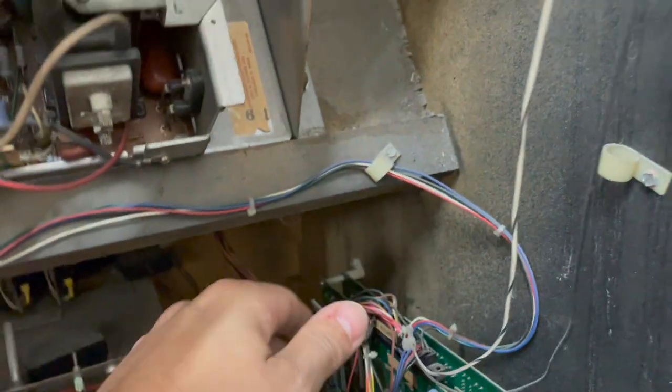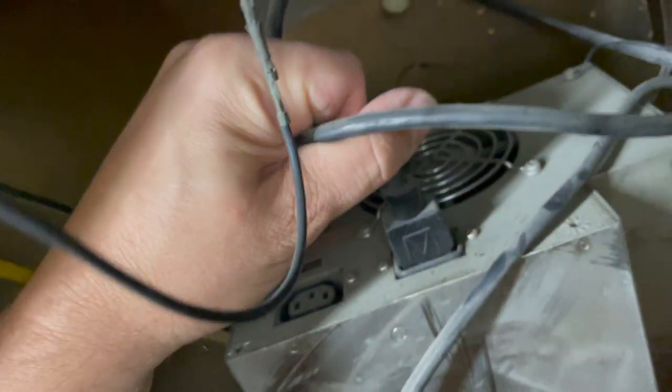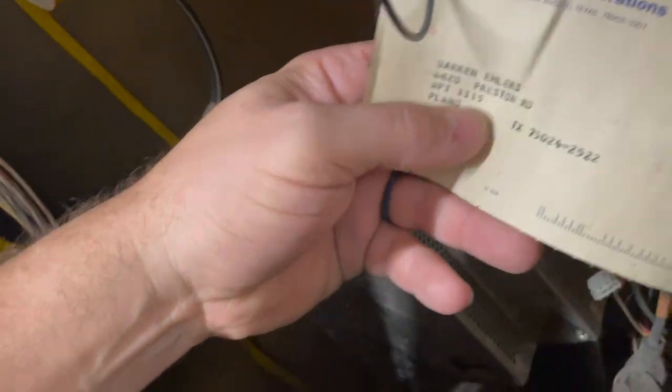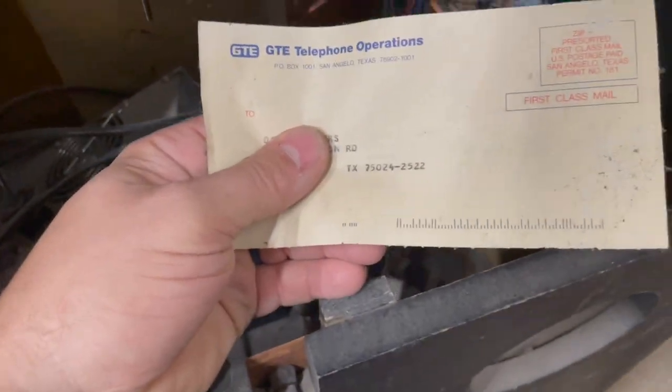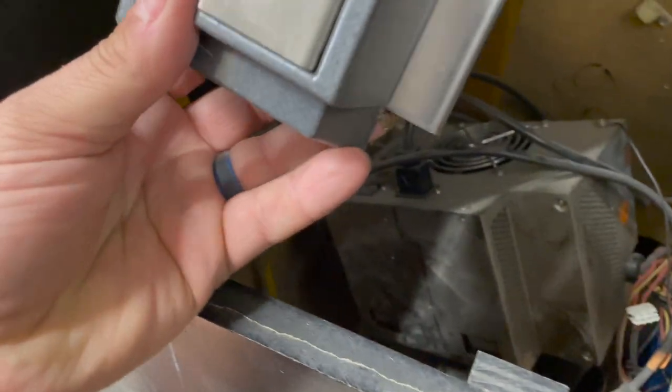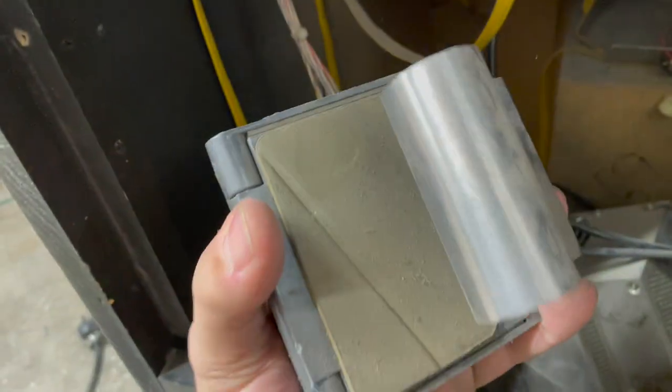Looks like we have an intact Tiger Heli board, so maybe we give this thing power this morning and it'll fire right up. Down here with the power - some weird stuff - there's a big switching power supply just kind of resting at the bottom, and there's a power brick behind it. I don't know how any of this is wired up. There's also something that says GTE Telephone - I haven't heard of GTE in a long time.